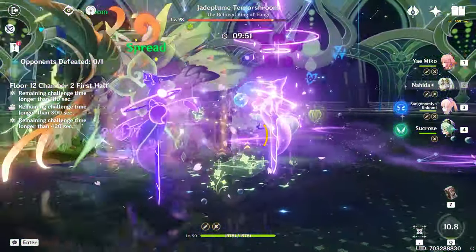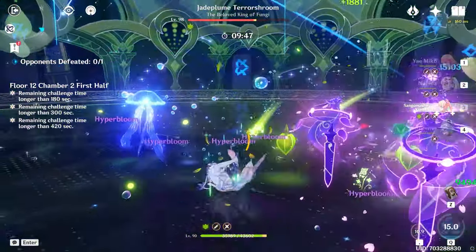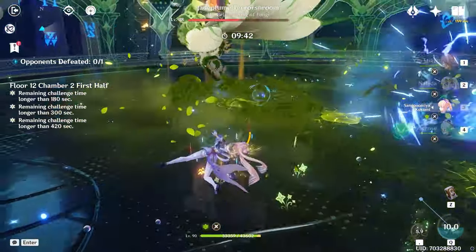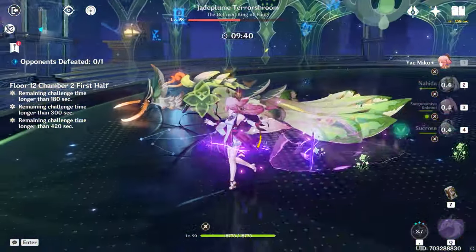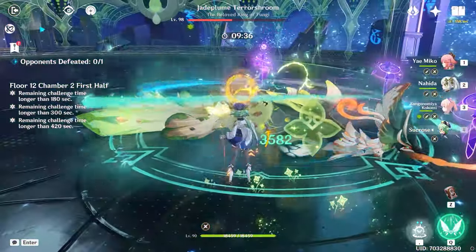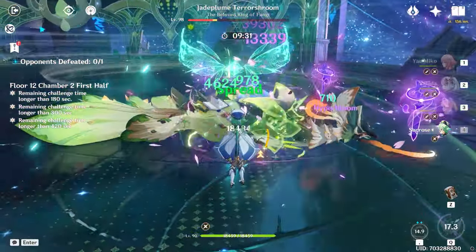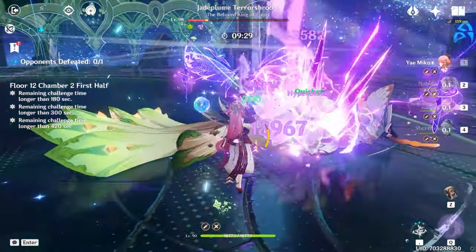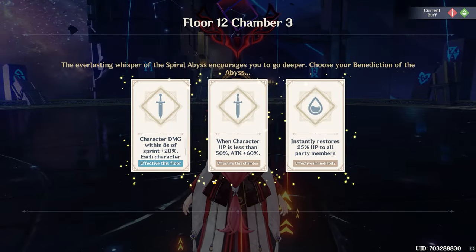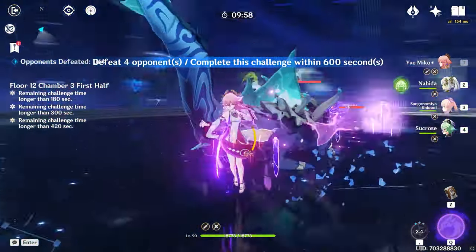In other words, you use all the aspects that make her cool: you use her hydro application to drive reactions, her large HP pool to tank hits from enemies, her range to auto-attack enemies like the Thunder Manifestation and just auto-track them. You alternate between the jellyfish doing hydro application and Kokomi being on-field — basically using everything Kokomi has to offer.